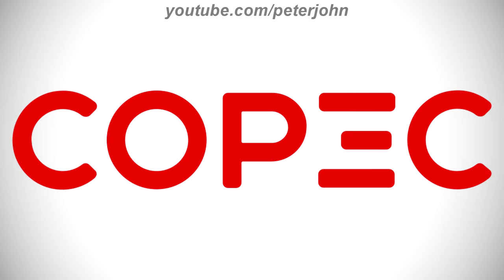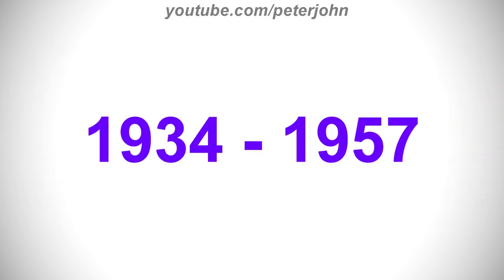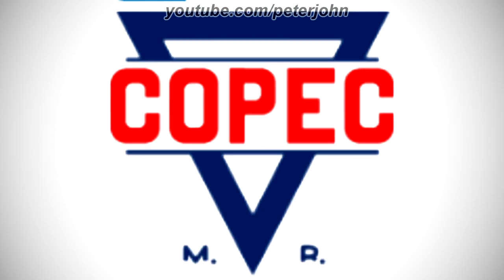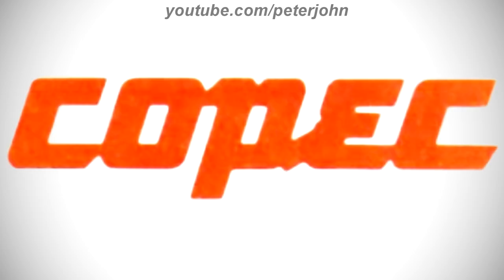Now I'm gonna talk about COPEC. It is a Chilean energy and forestry company with a chain of gas stations throughout Chile. COPEC was founded in 1934. The first president of COPEC, Pedro Aguirre Cerda, later became president of Chile. Today Roberto Angelini Rossi is the president of COPEC. 1934 to 1957, there is a blue triangle, and on it there is a white rectangle with a blue outline, and inside it there is the word 'COPEC' in red text. Here is a variant. 1957 to 1983, there is the word 'COPEC' in orange text.